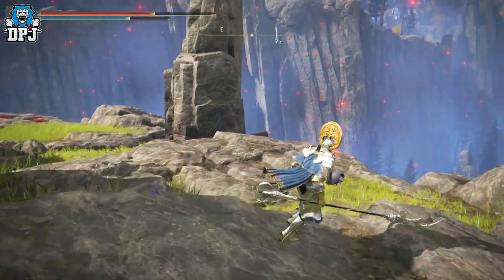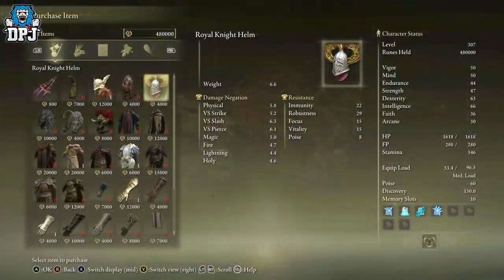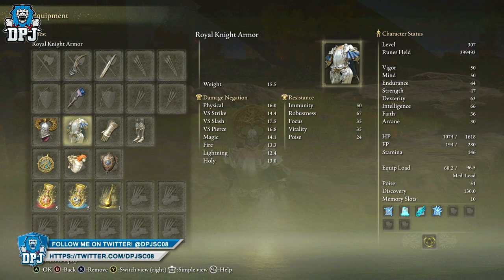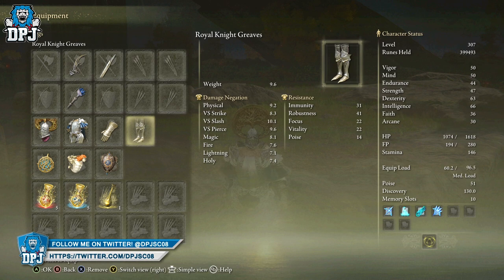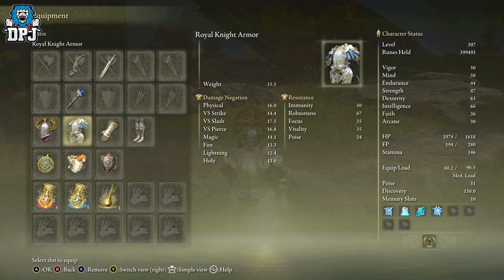Once you defeat Royal Knight Loretta in the Haligtree area, the armor set goes to Finger Reader Enia within the Roundtable Hold — which I should have been aware of, but I wasn't. As you can see, it's pretty cool and maybe something somebody out there is interested in. It looks cool and performs well, which is what we all like. It's medium load as well — not bad.